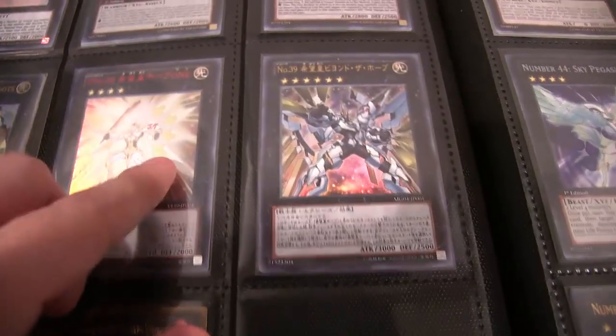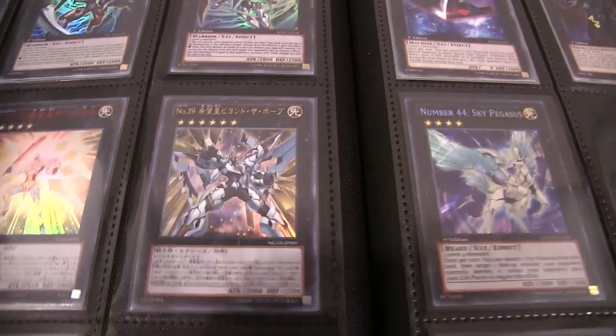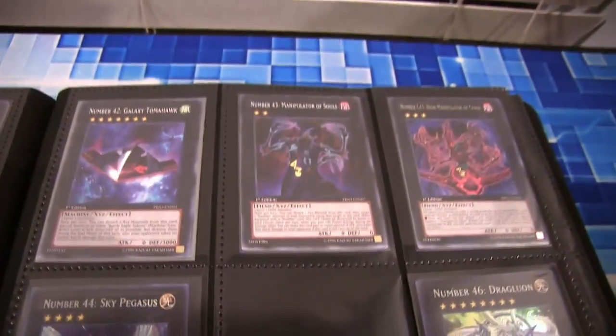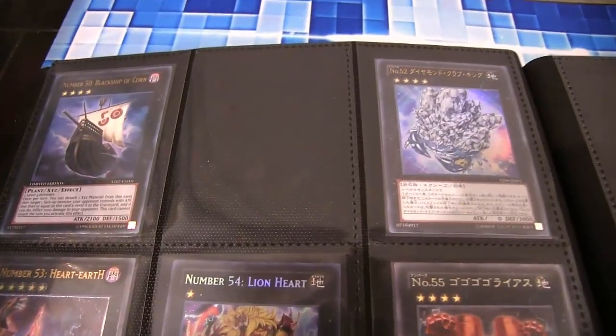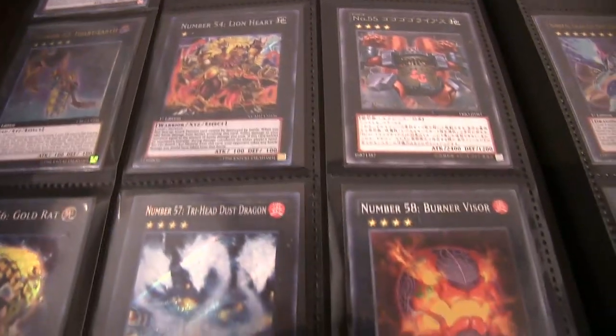And then we have the Victory version, the Roots and the Shining version, and then Beyond Utopia, which we're going to be getting in New Challengers — so I'll get an English version of that very soon. And more Gimmick Puppets and some other stuff. It's funny to see a lot of these as commons now because the last couple of packs have had a lot of common numbers, which is cool — makes them easier to get — but ultra rares and stuff just look a lot nicer. That's why sometimes I prefer the Japanese versions.